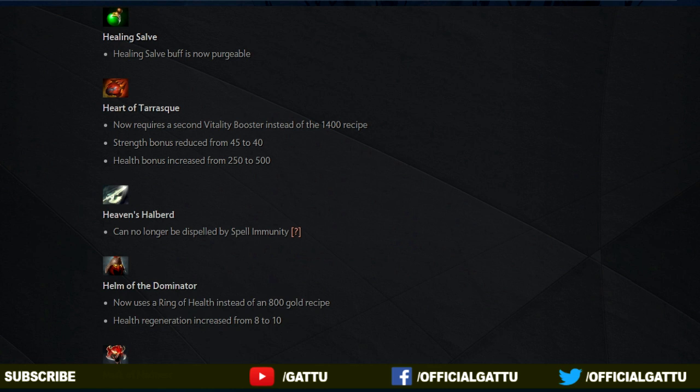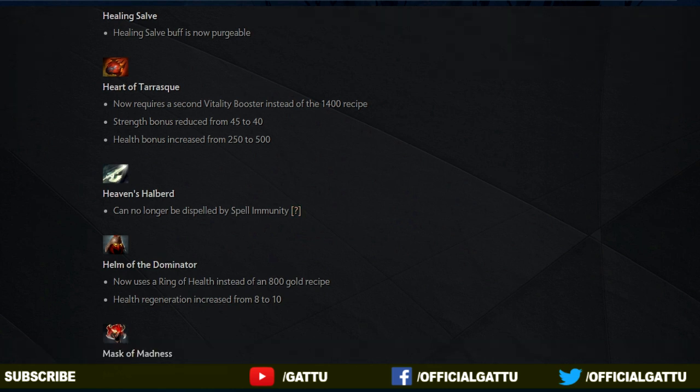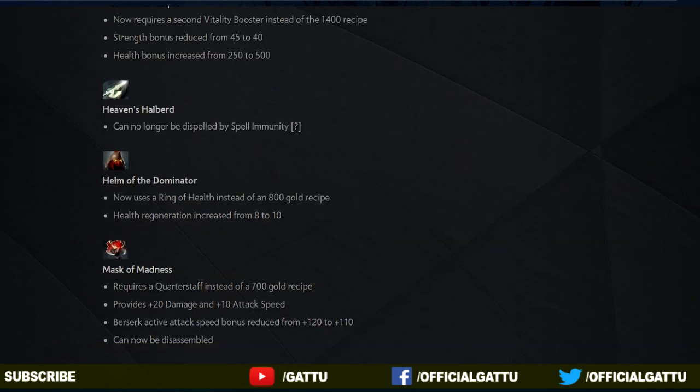And now into the next update, the Heaven's Halberd — it can no longer be dispelled by spell immunity, so don't be fooled and buy a BKB. And now into the next item, the Helm of Dominator: it now uses a Ring of Health instead of an 800 gold recipe, and since we are using Ring of Health, the health regeneration has increased from 8 to 10.